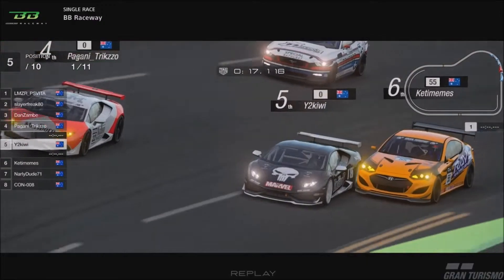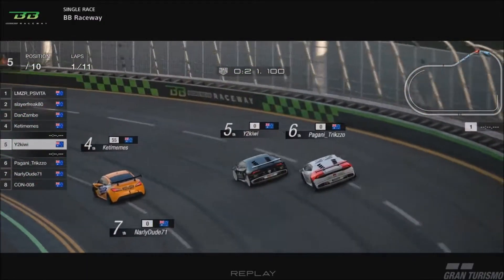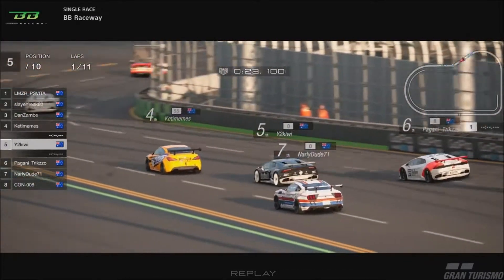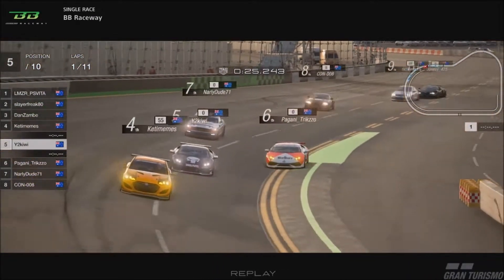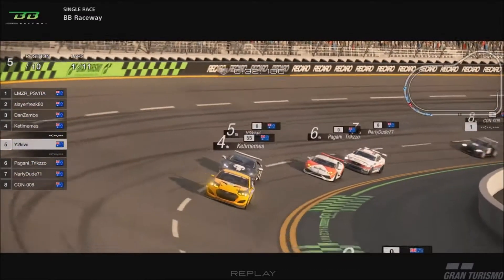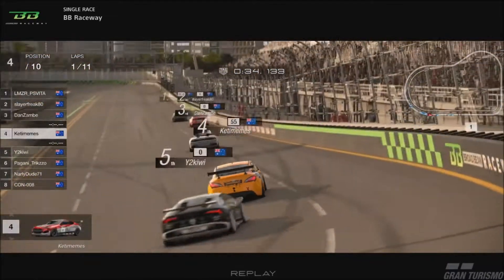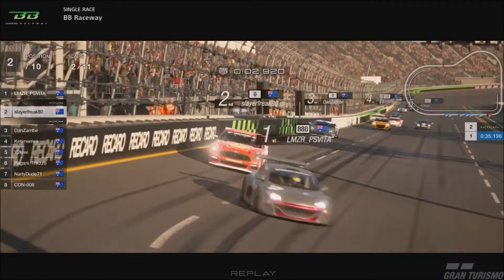Pagani and Kiwi side by side. Ketamines creeping up the inside, forces his way through, demands track position from Kiwi. Kiwi runs a little bit wide. Pagani almost getting familiar with the wall there as they come around the final turn for the first time. Mick, Slayer, and Zambi the front three. Ketamines the cork in the bottle for the rest of the field as they complete lap one.